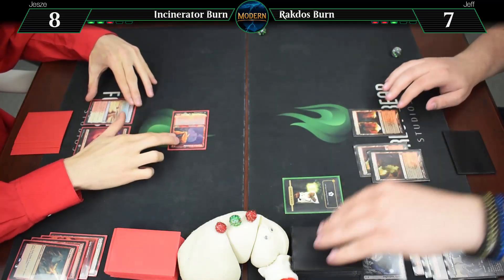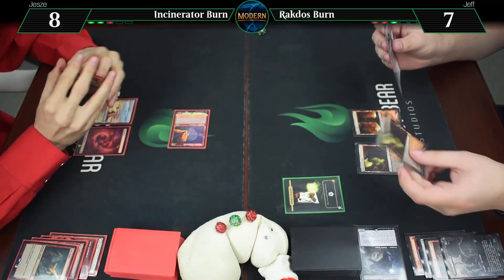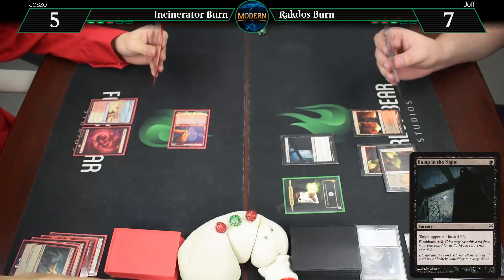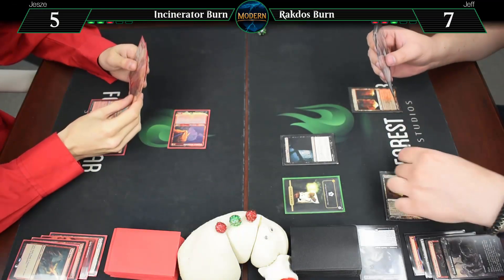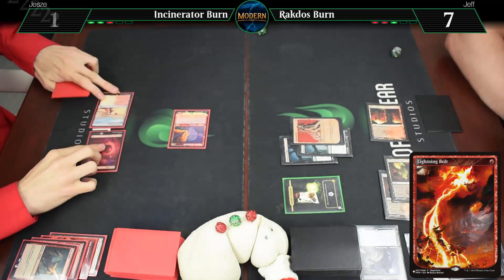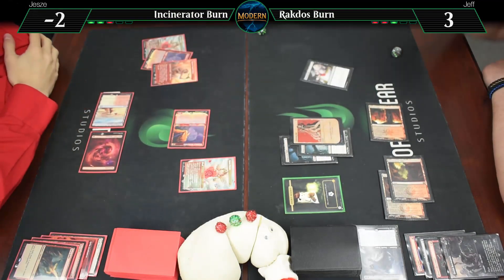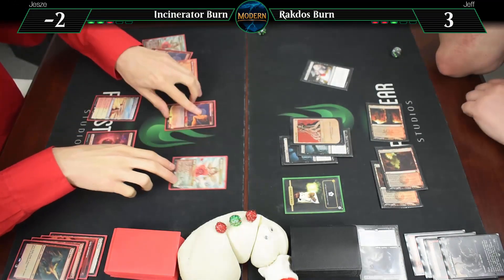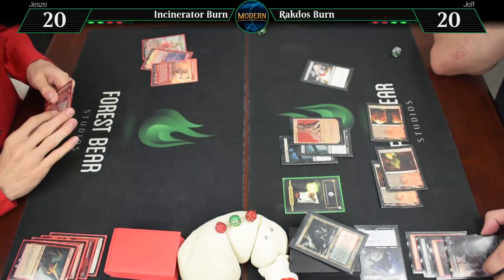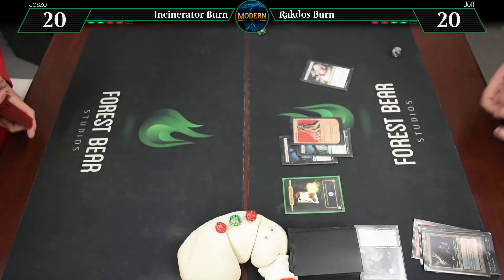Game 5, for all the marbles. Starting with untapped Sacred Foundry — going to 18. Here's a Seal of Fire. Draw for turn. Blackleaf Cliffs. Gobby Guide — going to 2. Incinerator — going to 16. I like seeing that with a Seal of Fire on the field. I think I was going to trade the Seal for the Guide but I don't think I'm going to now. Untap, draw. Arid Mesa — going to 15. I'll Searing Blaze the Goblin Guide and you — 3 and 3. Pass the turn, going to 17.